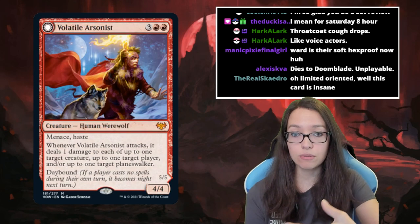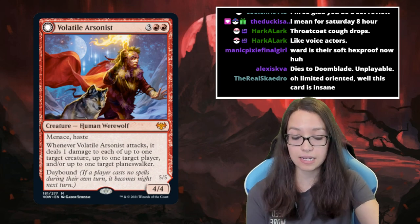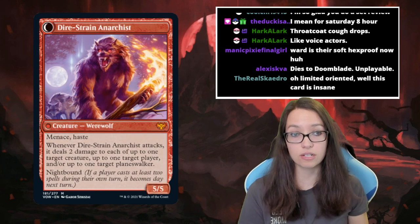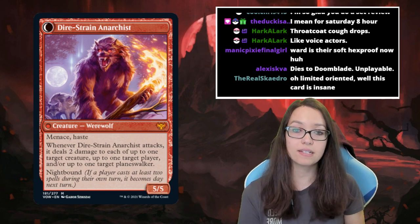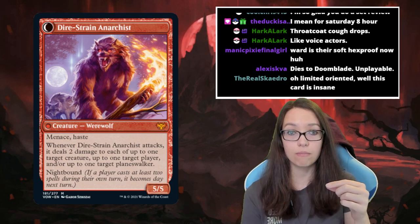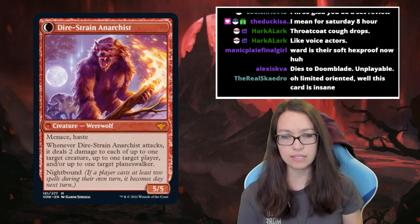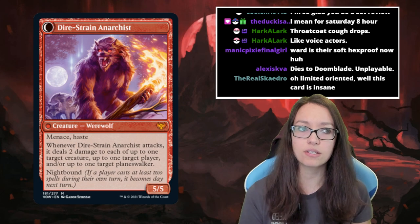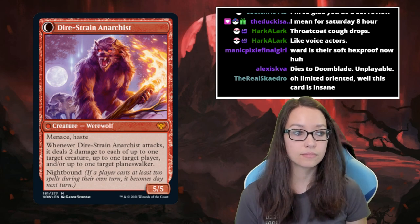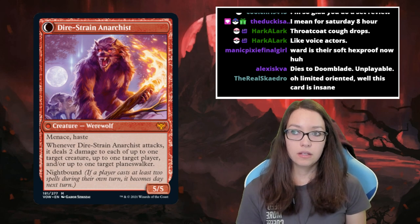If it is day, in order to turn it to night the active player plays no spells that turn — you flip the card and the werewolf transforms, getting a boost. To turn it back to day you need to play two spells. Unlike the previous werewolf cycle, this only tracks the active player's spells, not multiple players, which makes keeping track of board state easier. If you played in Midnight Hunt you know this mechanic; the key difference is it only cares about the active player.